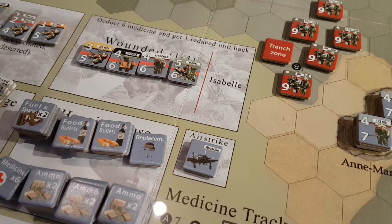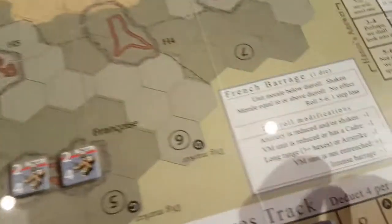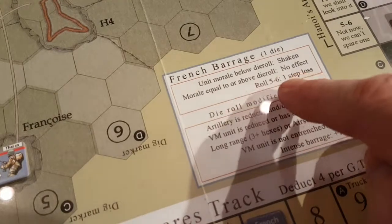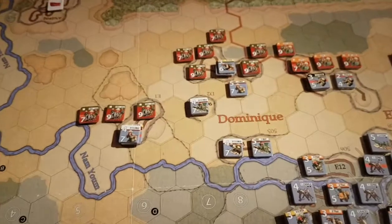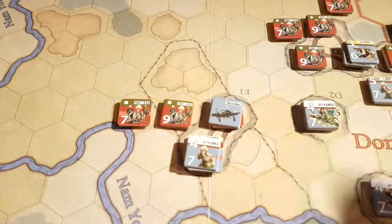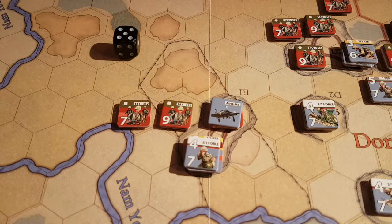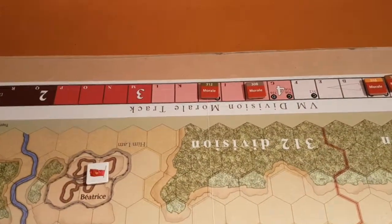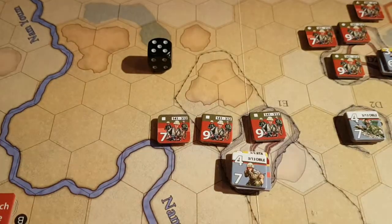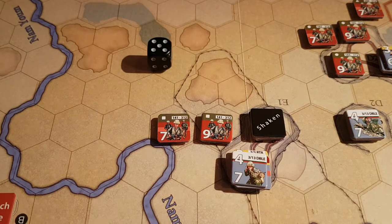Once we're done with the airdrops, we're gonna do the French airstrike. At this point you will have minus one on this roll, so basically just a six will do a step loss. I can get a shaking result somewhere, but I don't think there are any Viet Minh units that are actually unentrenched. So five minus one is four — and the morale is actually four for this division — so this unit is shaken. To some extent that was a successful airstrike.